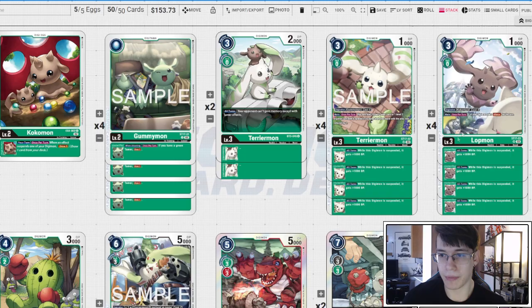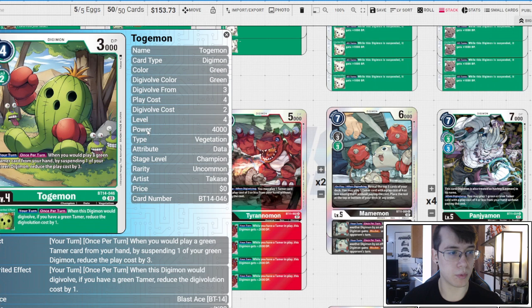Three copies of BT14 Togemon: your turn, when you would play a green tamer card from your hand, by suspending one of your green digimon you reduce the play cost by three. Basically you're going to get to play a free three-cost tamer or pay one for a Memory Center. The inheritable lets you reduce your digivolution cost by one if you have a green tamer in play, so lots of ways to vomit out tamers.